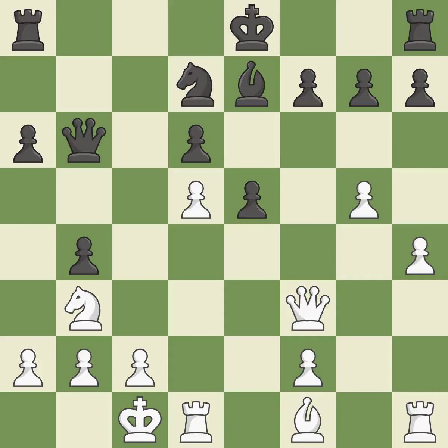Castling gets the king to a safer square, out of the center of the board, while also developing a rook. Castling queenside tends to be more active because the rook is closer to the center — it is best.